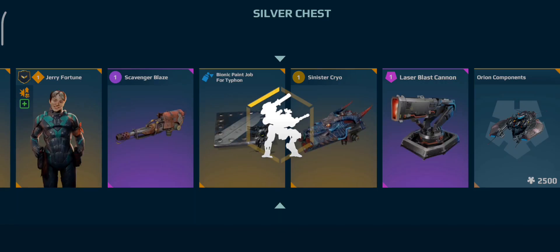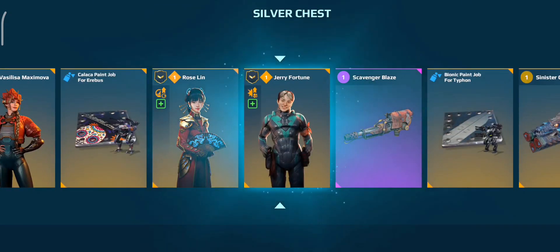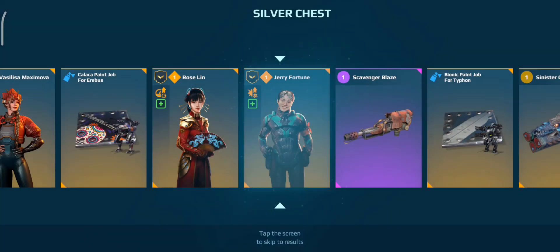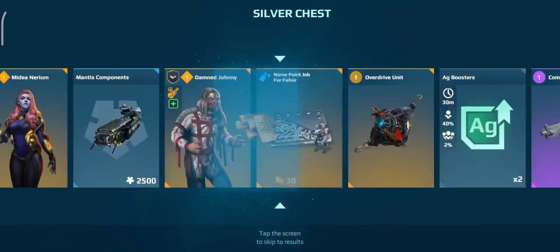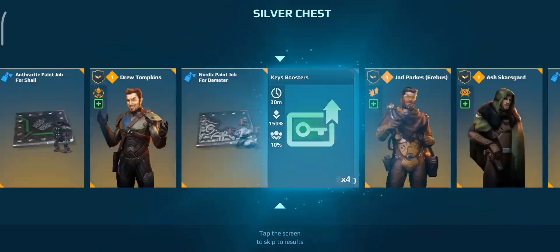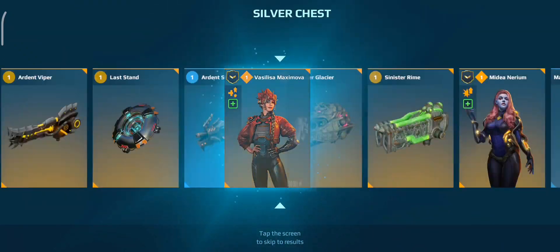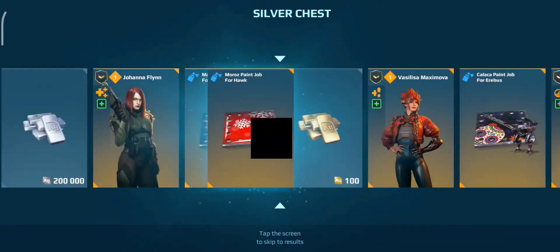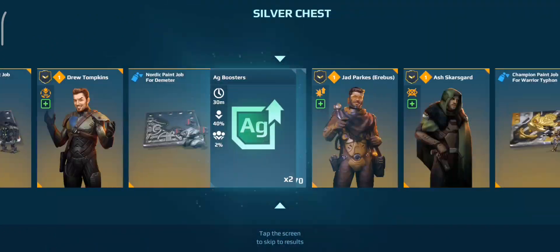I wonder if we'll get another super chest - probably not. The only thing I need from the super chest now is the Cruel Orochi. The Dread Shell as well. Although the Cruel Orochi is in Operation E this time, so I might get it. I'd better be getting some better luck than last time - it was so bad last time. Stop giving me silver. We got the Christmas Hawk paint job! The Orochi one as well - I don't have that one yet.